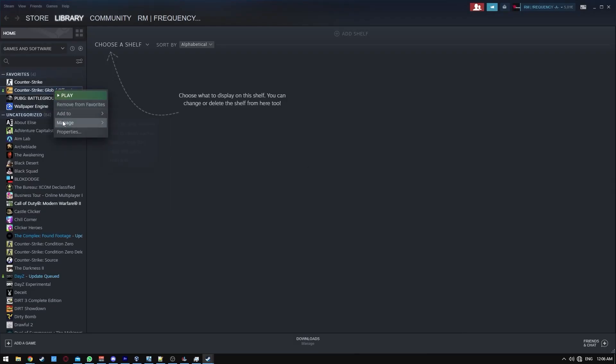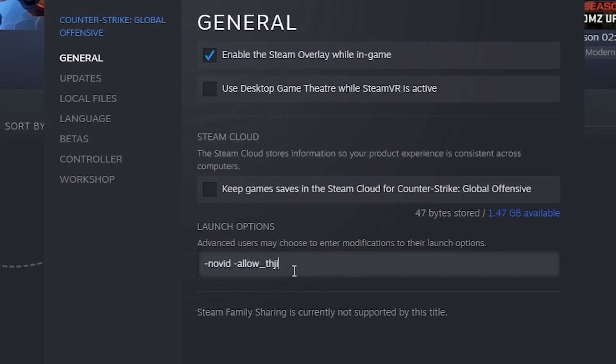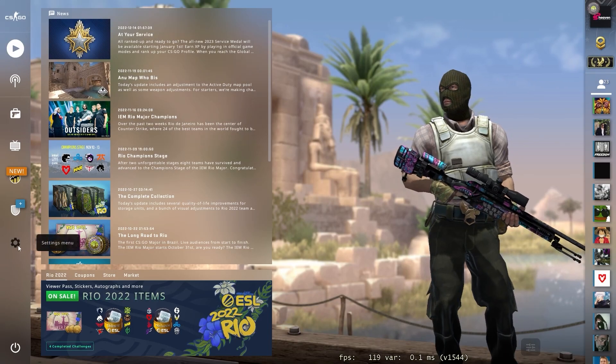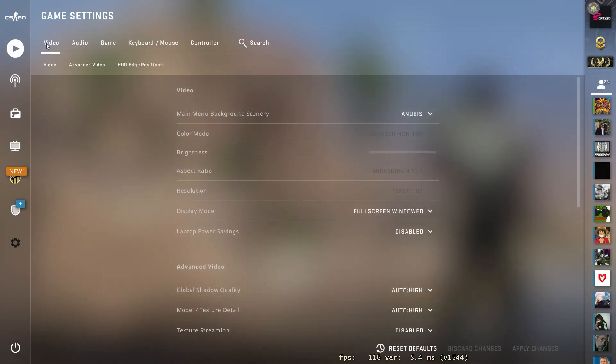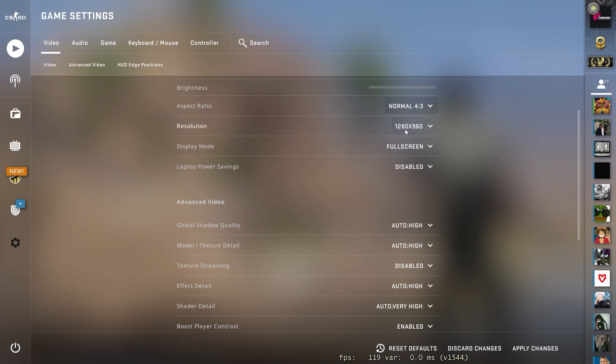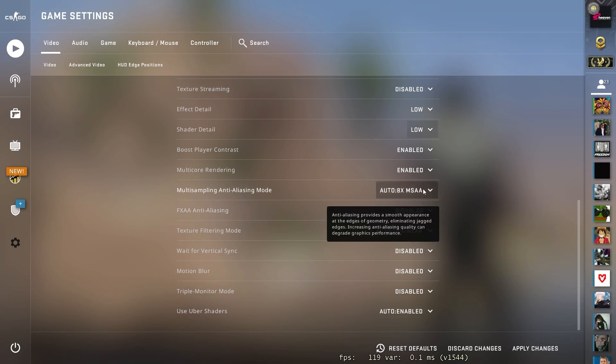Launch Steam and copy these following launch options, then restart your computer. Open the game, choose your resolution and copy my advanced video settings.